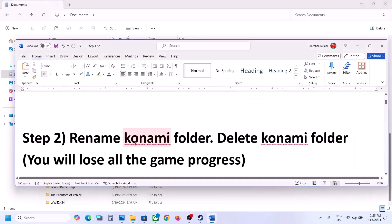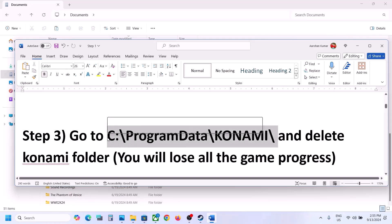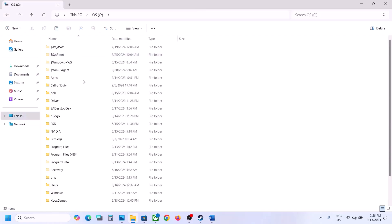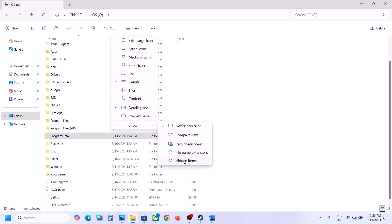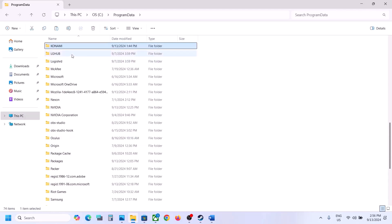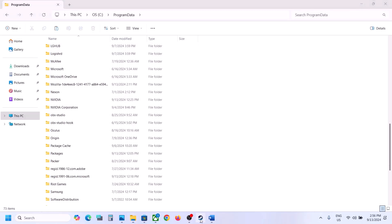The next step is to go to C drive and open the ProgramData folder and delete the Konami folder there as well — again you will lose all game progress. If you don't see ProgramData, click View, select Show, and put a check on Hidden Items. Find the Konami folder, right-click and delete it, then launch the game and check.